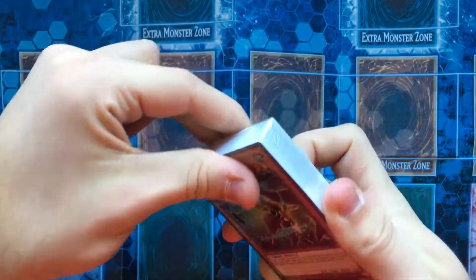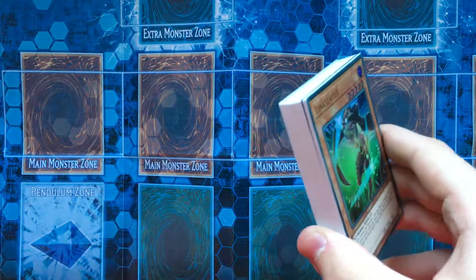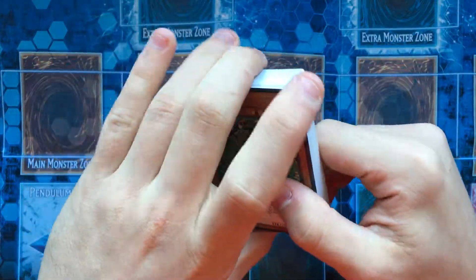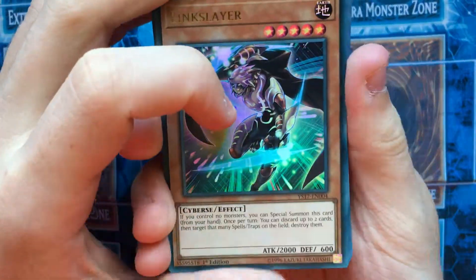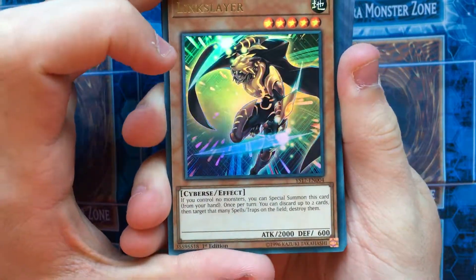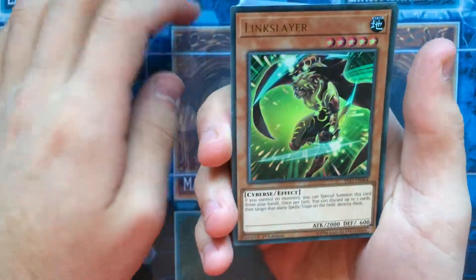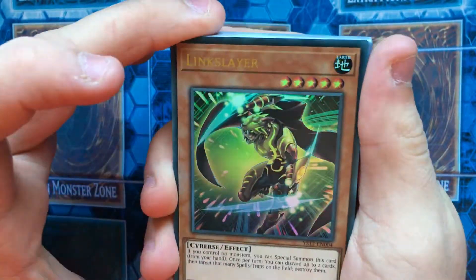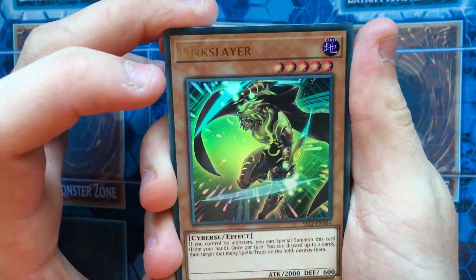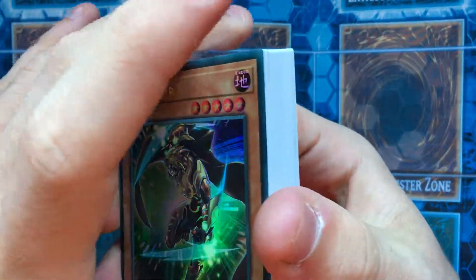Let's unwrap this. I don't have the best with plastics lately. So we have our Link Slayer. If you control no monsters, you can special summon this card from your hand. Once a turn, discard up to two cards and target that many spell or traps and destroy them. So this is actually good back row removal. I see we still have the new holo technology incorporated from now on — it wasn't just a one-off thing. Beautiful card, I actually enjoy this artwork. I'm finding this card actually a lot better than Cyber Dragon to use in a lot of decks. The only problem is it's Cyburst, so you can't use it in Cyber Nova and stuff.